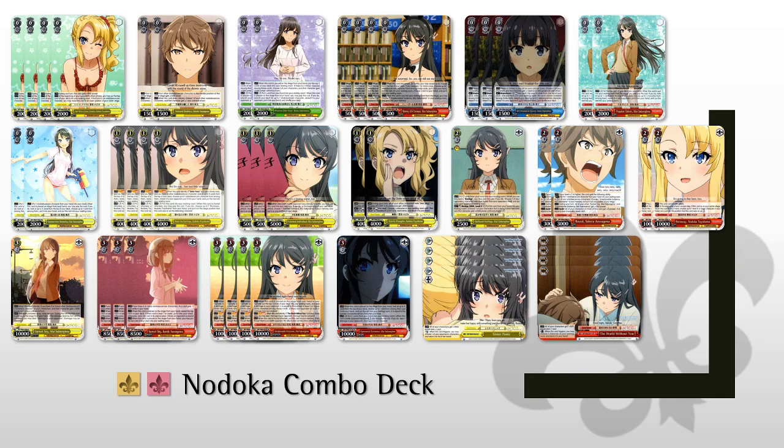Next we have 4 copies of Bunny Girl Senpai — My Sakurajima. When this card becomes reversed, you reveal up to 3 cards from the top of your deck. If you reveal any number of cards, you choose an adolescence character, put it into your hand, discard a card, and put the rest into your waiting room. So this is just a little more mill and hand filter. We're also playing it partially for its second effect: whenever this card is put into your waiting room from the stage, you can choose one copy of Irreplaceable Existence My Sakurajima from your waiting room and put it into your memory. That's the level 3 Mai we're running 4 copies of — this lets us put one in memory, which we can do stuff with at level 2.